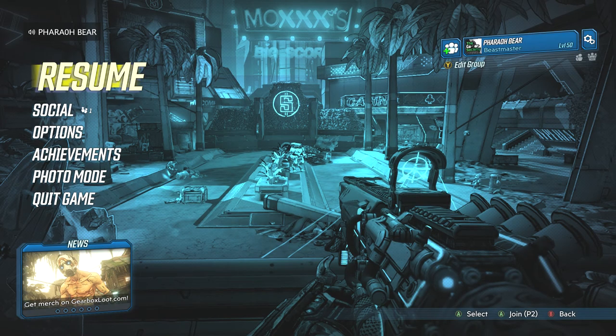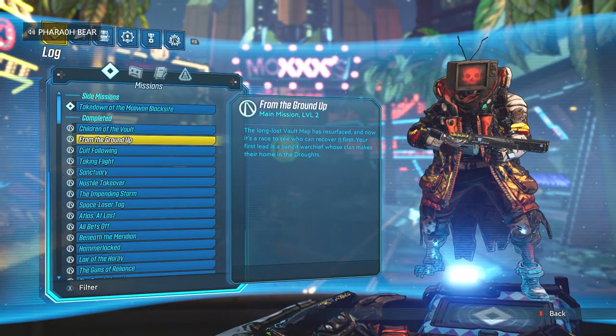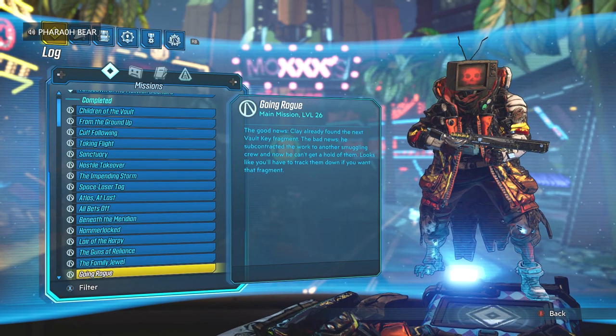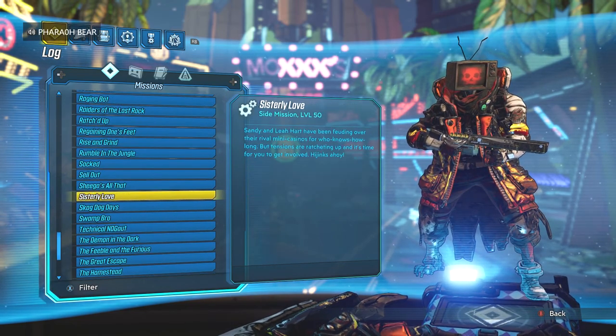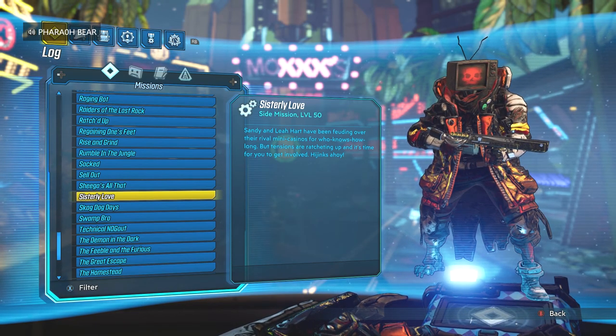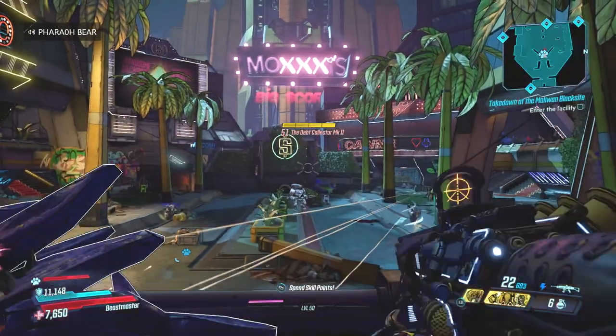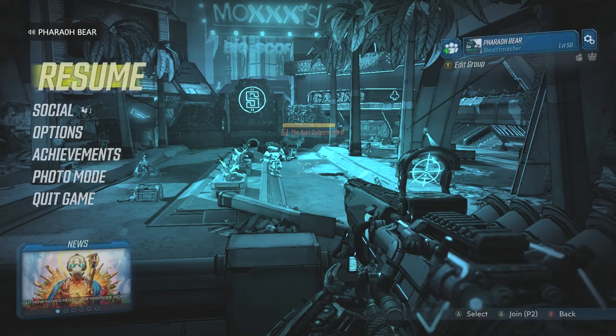First things first, just to make sure you're on the same page: go to the Missions tab and make sure you do the Sisterly Missions — Sisters Love right here. Basically you help Sandy and Lee go against each other, have a feud, and then the Debt Collector gets involved. You only see somebody the first time, so when you complete the mission that's not the actual Debt Collector. The actual Debt Collector will spawn in this region right here on the map.